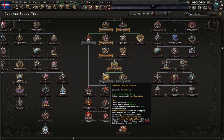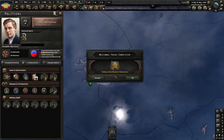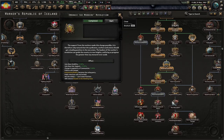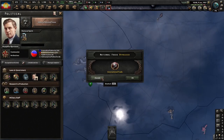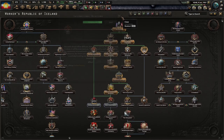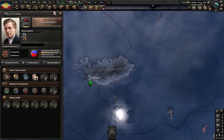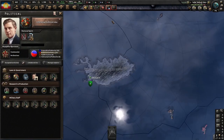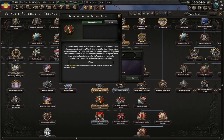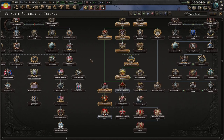So we just switched to communist, and we are just moving through the focuses, as you can see. The first important focus is done, and we have our agency.